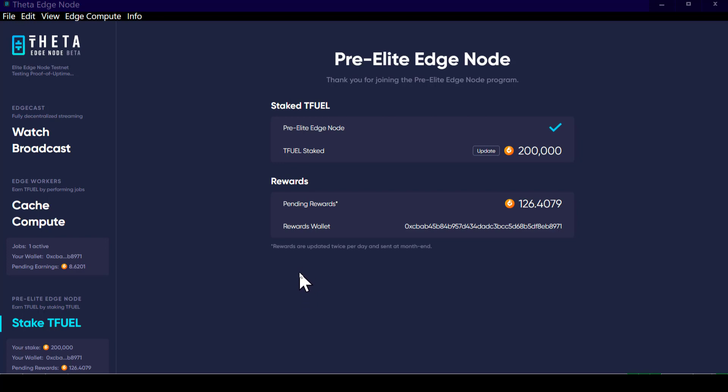Knowing that they have a 300,000 T-fuel cap on the T-fuel rewards pot, if you divide that by 30 to get how many are in the pot for a 24-hour period, it comes out to be 10,000 T-fuel to be split amongst those that have T-fuel staked.